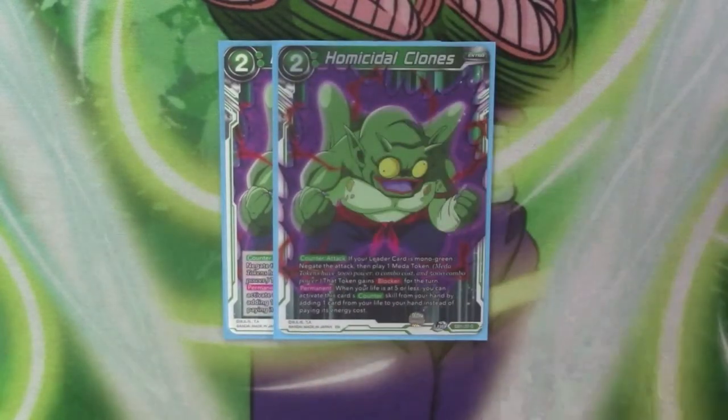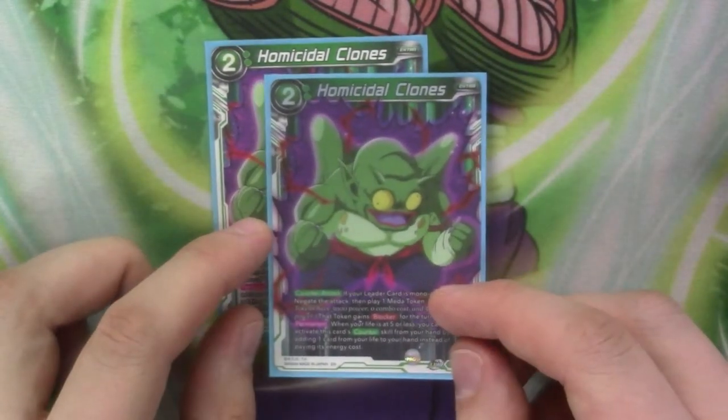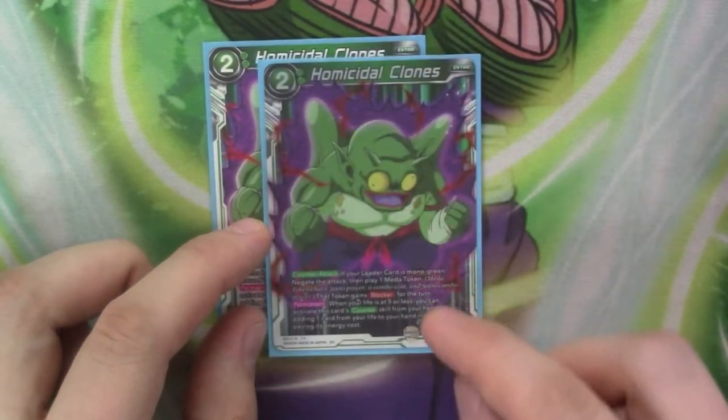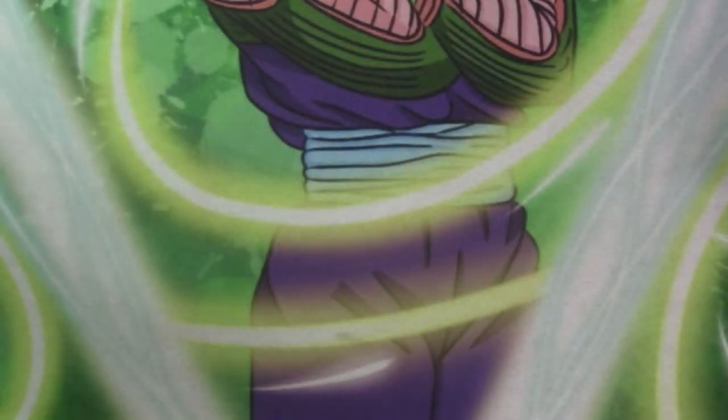Next, we've got two copies of Homicidal Clones. This is a counter-attack — if you lose mono green, negate the attack, then play one Meta token, and the Meta tokens are just little 5k things with blocker. And then if your life is at five or less, you can activate it by taking a life instead of paying the two energy. Which is basically what you do — you just take one, play this, get a blocker, use the blocker, and stop two attacks by paying one life.